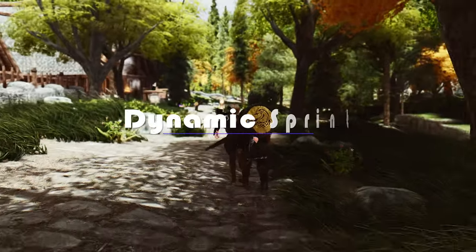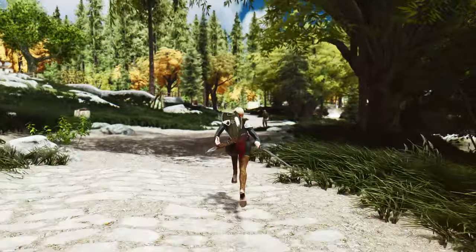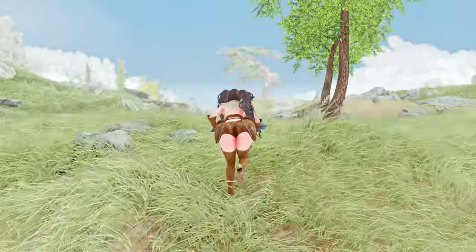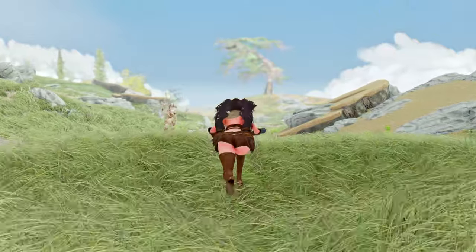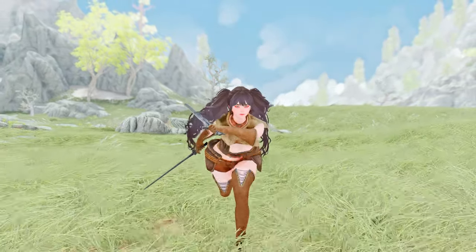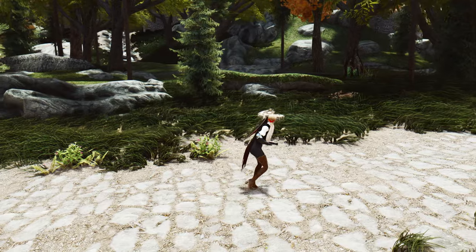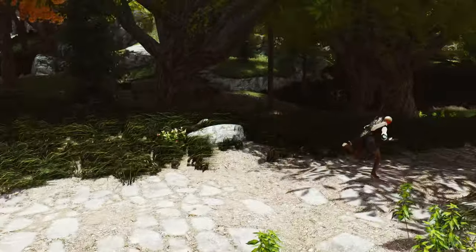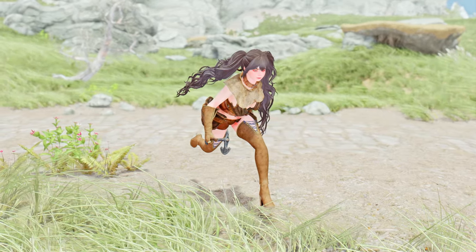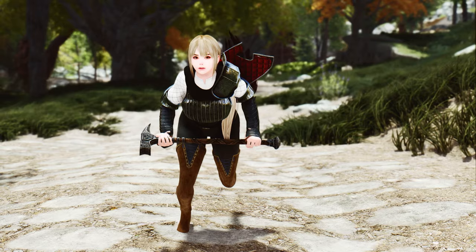Moving forward, let's delve into the Dynamic Sprint mod. This mod introduces unique sprint animations for different weapon types within Skyrim. When initiating a sprint, you'll experience distinctive animations that propel you forward. The sprint animations will dynamically change based on whether you're in combat or out-of-combat situations. Employing the framework of Open Animation Replacement, this mod enables you to activate or deactivate each animation, adjust conditions, and modify behavior data without scripting, using tools like Behavior Data Injector and Dynamic Animation Casting. With the Dynamic Sprint mod, you can relish a more dynamic and realistic sprint experience throughout Skyrim.